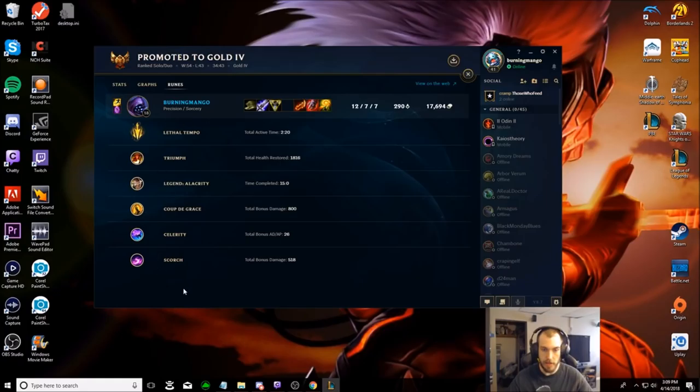Here are my runes — another explanation for you. Triumph, Alacrity, and Cut Down are the three standards I almost always do no matter what. We switched out Conqueror for Lethal Tempo, which helped us in that early trade — we activated it, did the stun, and got a couple extra auto attacks off. The Celerity is for the extra movement speed to keep close during the beginning of the fight — early game. And then Scorch does an extra pop of damage as well.